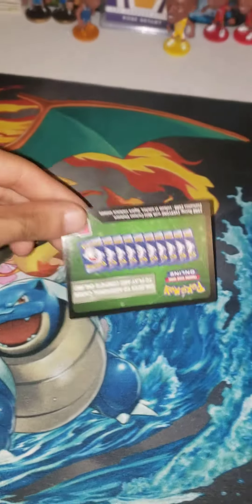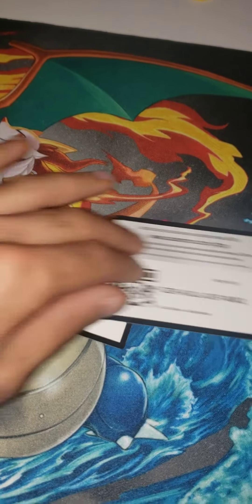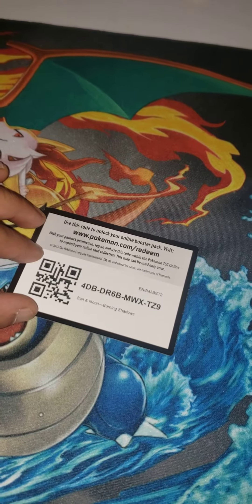So we got Sun and Moon, Unified Minds, Sun and Moon again, XY Evolutions, Forbidden Light, Unified Minds, and Burning Shadows — which is probably a big one for some of you guys.